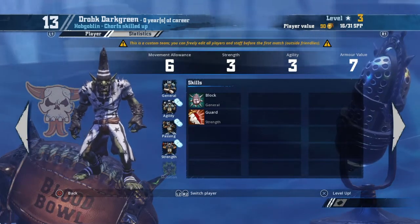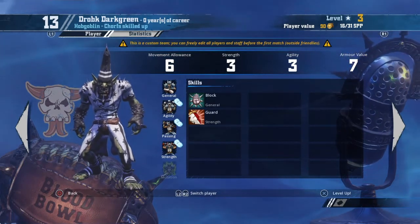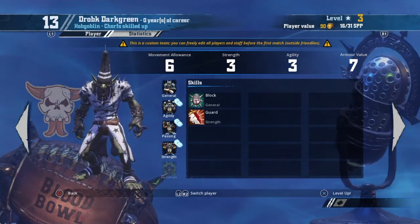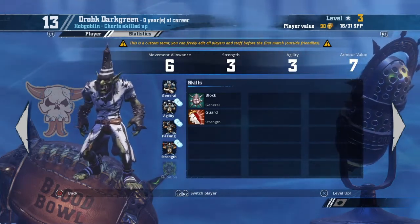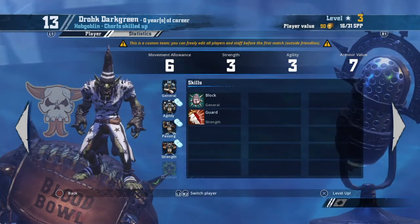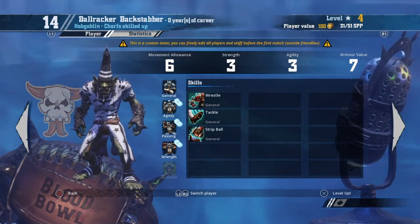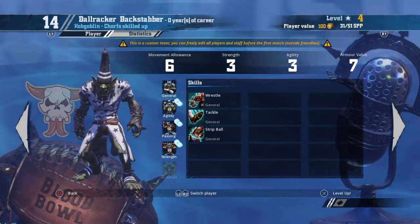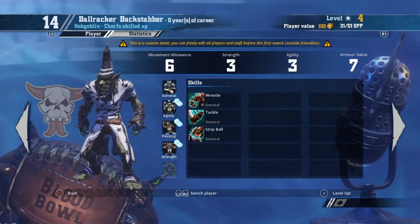If you roll a double on a Hobgoblin, in my humble opinion it has to be Guard — I keep saying it, but for bash/grinding teams Guard is so important. He can hide behind the dwarfs and throw in a Guard assist when needed. A Block, Guard Hobgoblin at 9 TV is a fantastic cheap piece. On normal rolls you can build a Wrestle/Tackle Hobgoblin — Wrestle and Tackle are fantastic together — and you also have the option of Strip Ball alongside them.